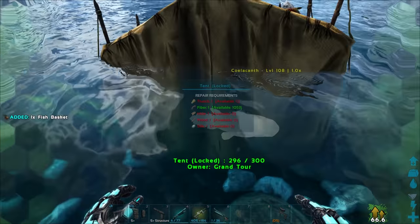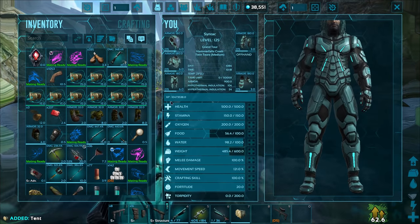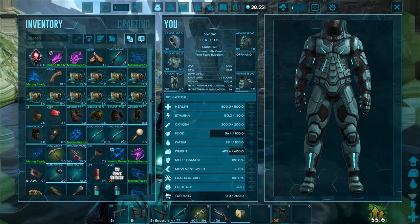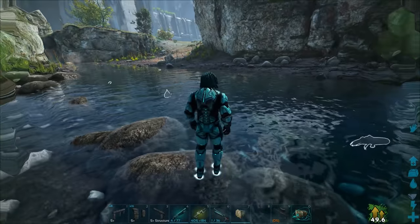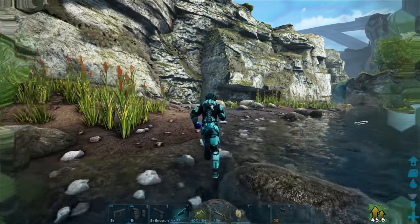That would be a waste since I already have all the fish I need. Here's another thing: you can put fish into cryopods - just release them out of the basket, it'll tame to you, then put it into a cryopod to store them. Or if you want to refresh the timers, put them on your hotbar and completely submerge yourself in water.